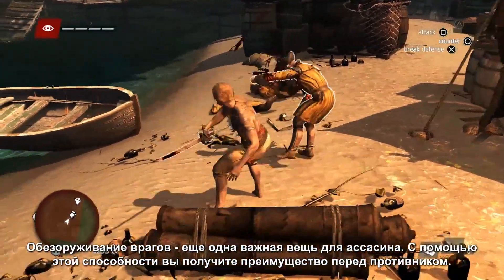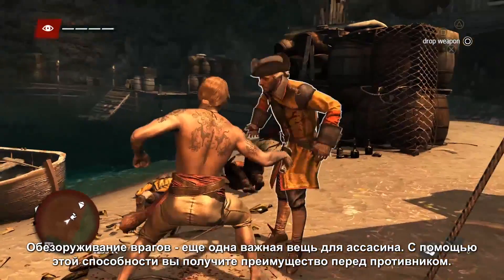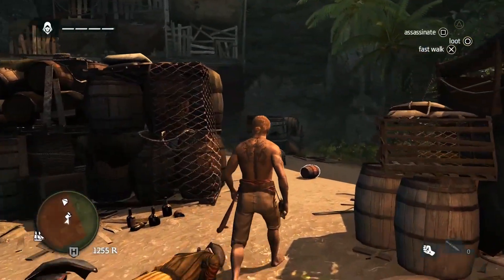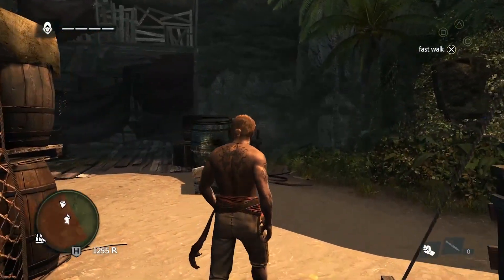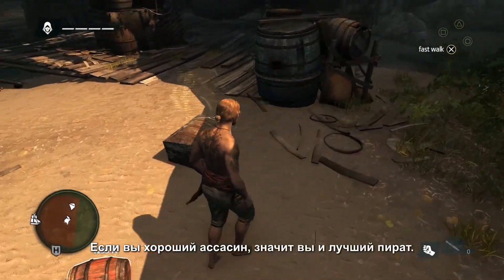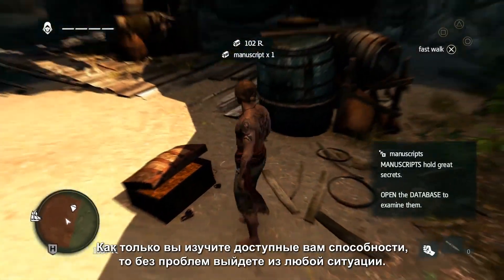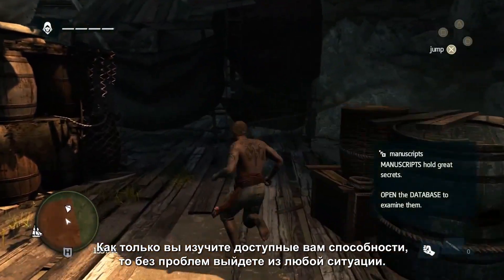Disarming is another tool that you have as an assassin to steal the enemy's weapon and gain the advantage. Being a great assassin makes you a better pirate. Once you learn and master the tools you have in your hands, you'll be able to stealth through almost any situation.